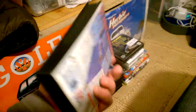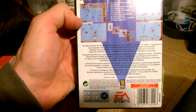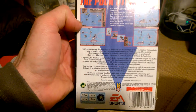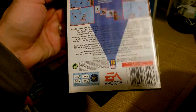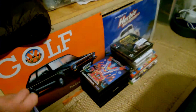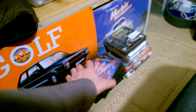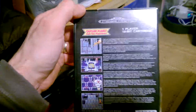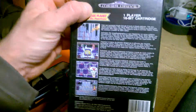NHL 96 — 16 Meg Cart, released in 1995, £3.99. Not sure how many players that is — two to four probably. Captain Planet and the Planeteers — £11.99. That's a one player game, released in 1993.